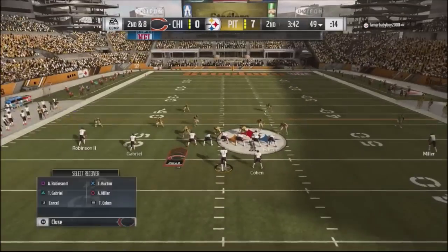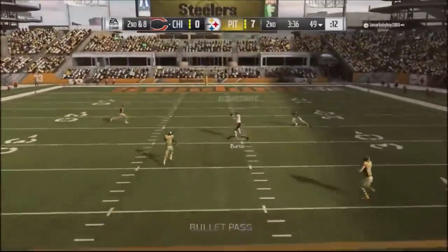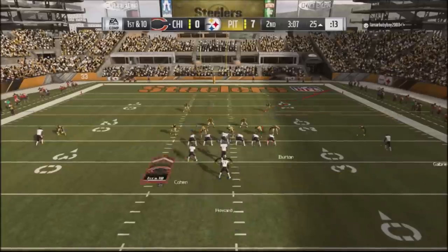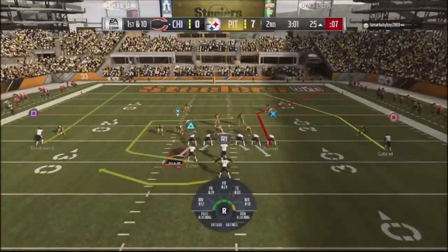I come back to my Cover 2 beater because I see he's running a lot of Cover 2. I just streak up the tight end — he'll be completely naked on this play. Don't user him and that tight end is going to be wide open. That's a play I put in my back pocket for someone who likes to run a lot of Cover 2 when I need a first down.